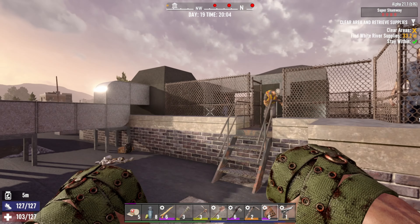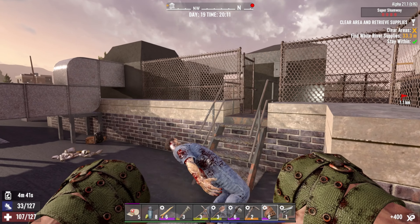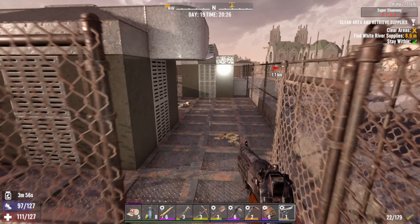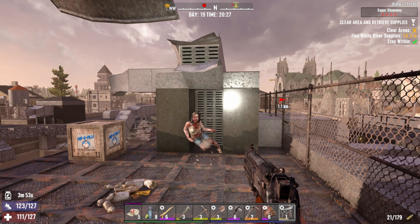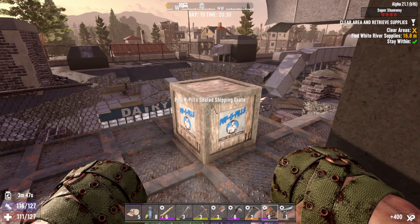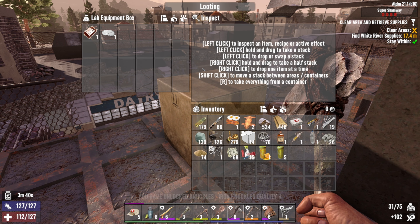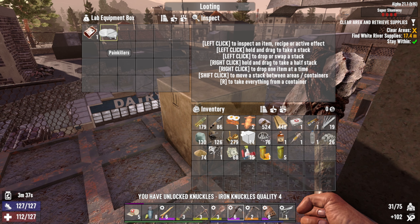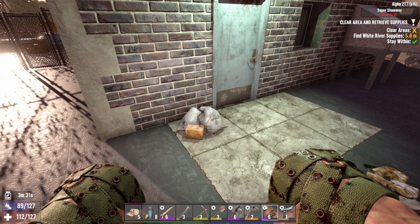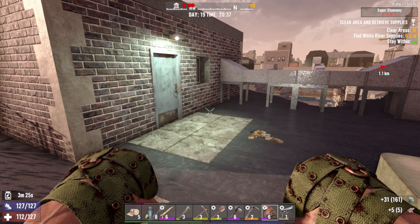We have two hours left to finish this and get out of here. Let's see who else is in this area. Is that lady a regular zombie? Yes she is. Let's hurry this up. Iron knuckles quality four — great. I'm not taking the blood bag. There's so many zombies in this place. Anyone running? Yep.